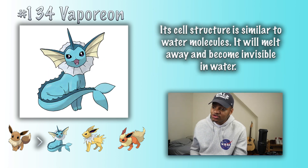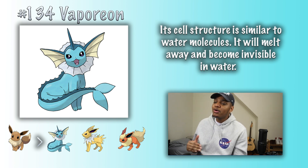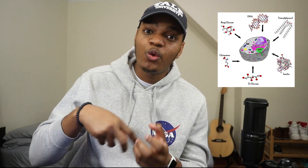Vaporeon. Its cell structure is similar to water molecules — already trashed. It will melt away and become invisible in water. This literally makes no sense. Cells are comprised primarily of water, and molecules come together to form cells. A cell is, on a very chemical level, a bunch of molecules that work together in an incredible and efficient way. So you can't really have a cell that's similar in structure to a water molecule. This would be like saying that a house has a structure similar to a 2x4 or a brick — it just doesn't really make sense.